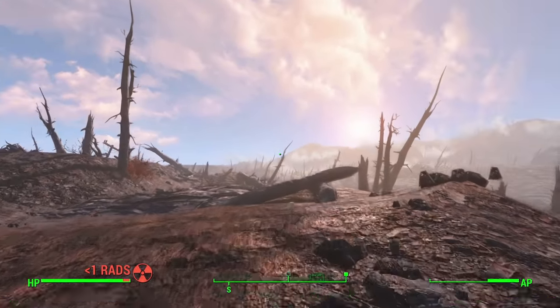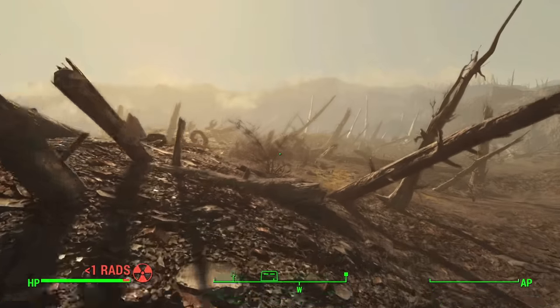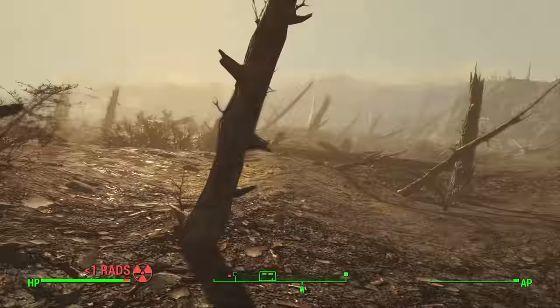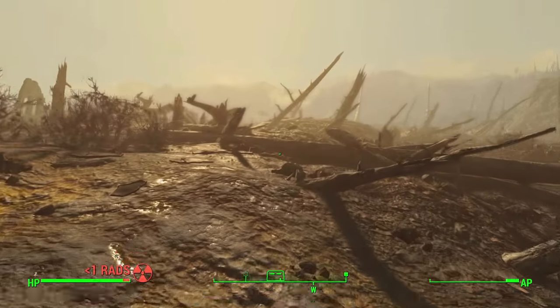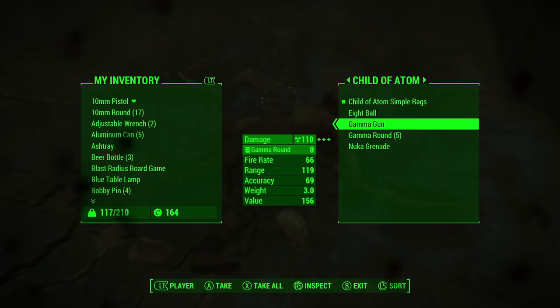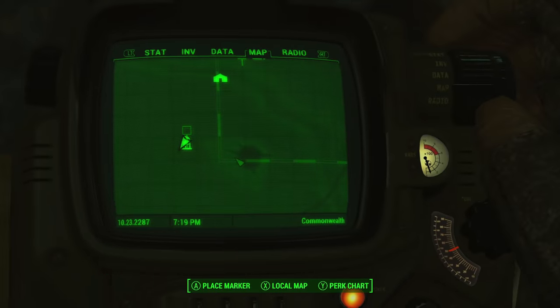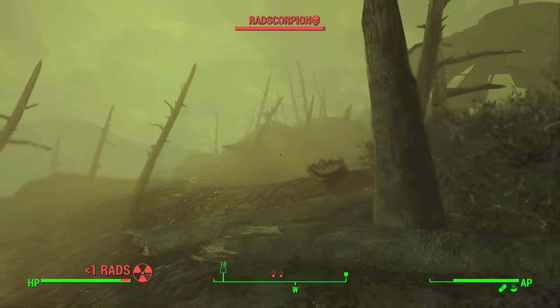The path to the Glowing Sea was pretty safe for once, which was a pleasant surprise. Once there however I ran into all sorts of creatures, mainly a Rad Scorpion who just refused to leave me alone no matter how far I ran. This turned out to be a blessing in disguise however, because as I reached the Decayed Reactor Site and sprinted towards the dead Child of Atom, the nearby Deathclaw ended up aggroing on the Scorpion instead of me. Probably because I am literally not even worth the effort.